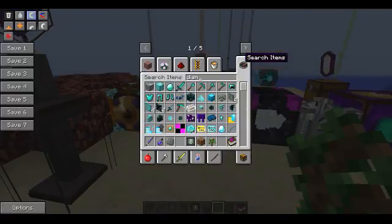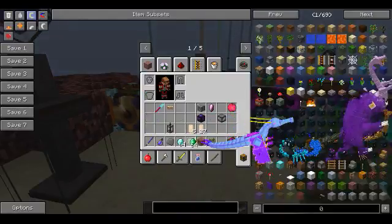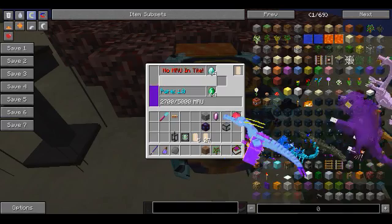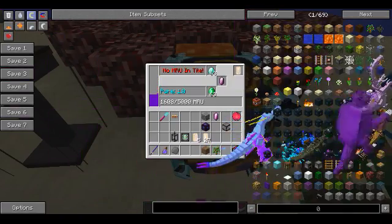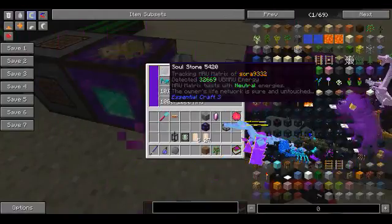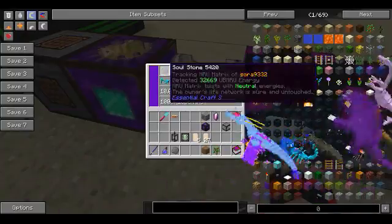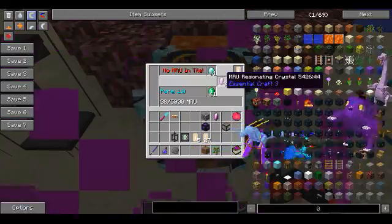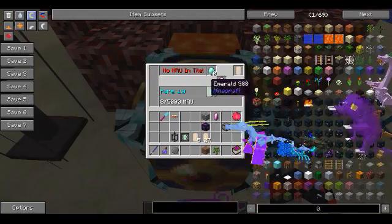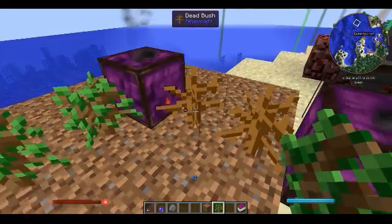Let's get a stack of diamonds and a stack of emeralds. The emeralds, and voila. Let's check our stuff here — neutral energies, pure and untouched: 32,669. But still, in the beginning it's not so bad, but the more and more you get exposed to it, the worse the effects become.